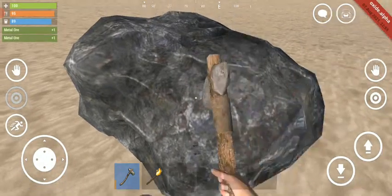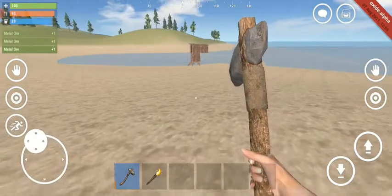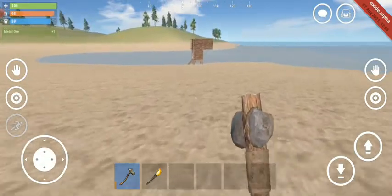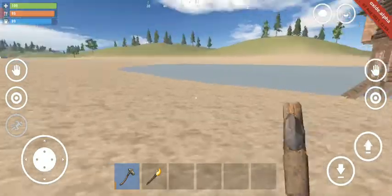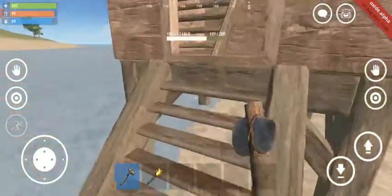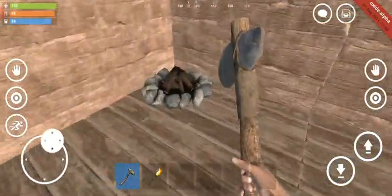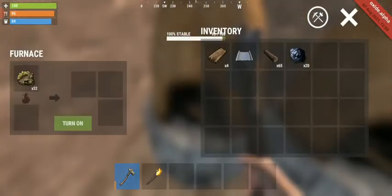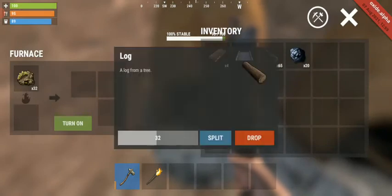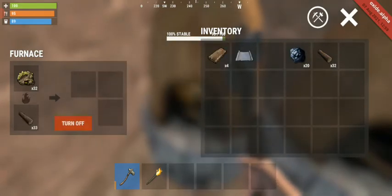So these metal pieces are going to be melted at that particular house that's already made for us. You're capable of chatting with people if you want to do that, but right now we just want to try to survive. We don't want to be friends with anyone — though you are capable of being friends with them if you're playing with some of your friends.